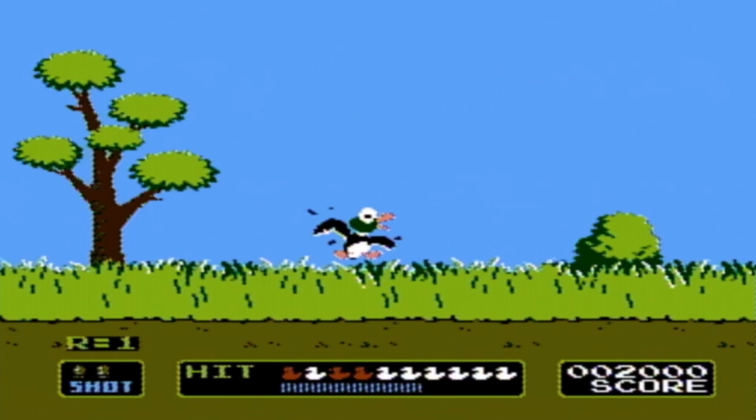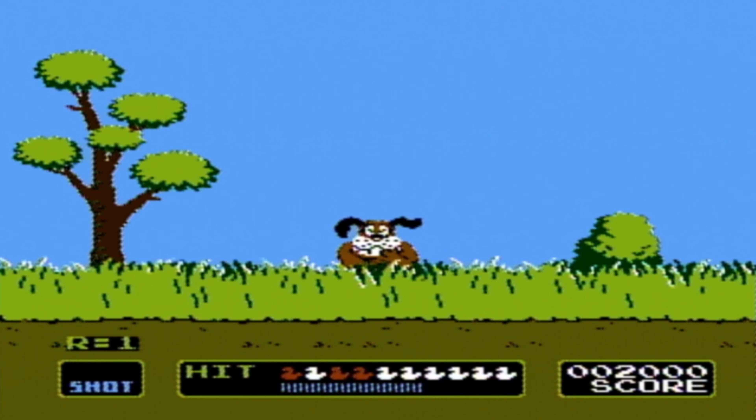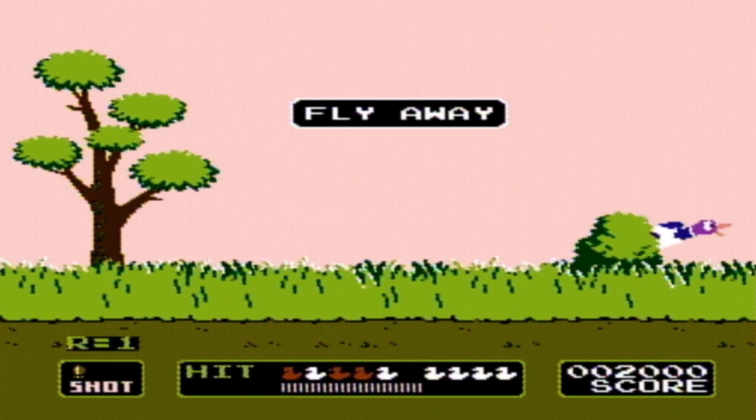Anyway, the white ducks represent what ducks you had not hit or have not hit yet. The red ones represent the ones you had hit. If you don't hit enough of them, you'll game over. But, if you do, you'll continue on to the next round. So, that's game mode A.